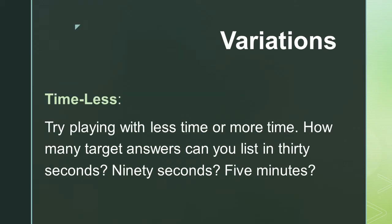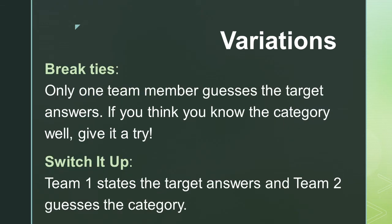As a variation, try to play Geo Burst with more or less time. How many target answers can you guess in 30 seconds? How about 90 seconds or 5 minutes? As another variation, try to have only one team member guess the target answers. You could even have team 1 state the target answers and team 2 guess the category.